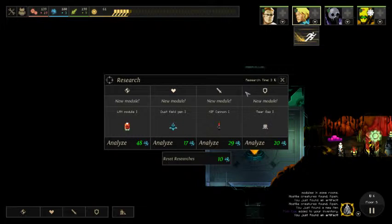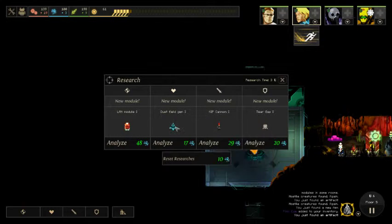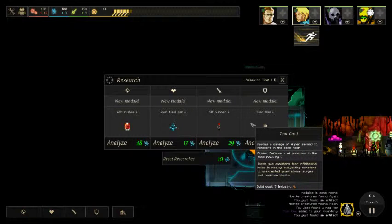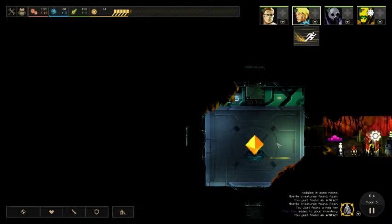Alright, we are back with more Dungeon of the Endless. I was trying to make a decision on what I wanted to buy. Defense, dustfield gain... Kip, Cannon — we do stack up some of that sometimes. That's not bad. Take some of that.